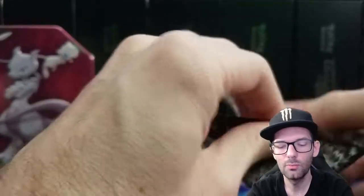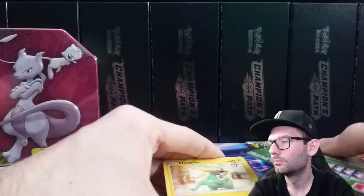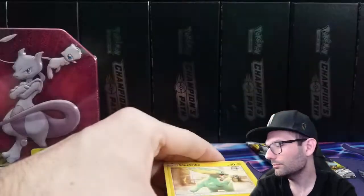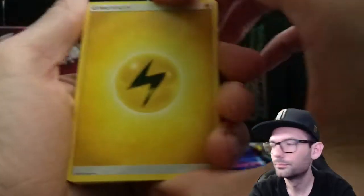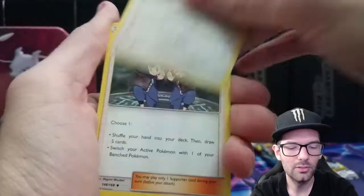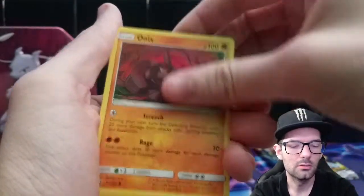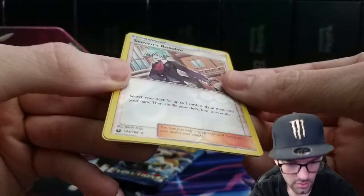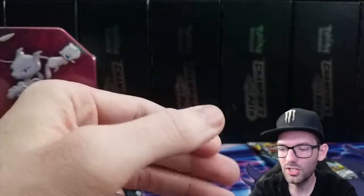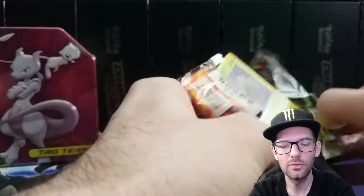Let's go into Celestial Storm — these are not the packs I thought were in here but definitely cool packs, stuff we don't get to open very often. Sky Pillar, Donn Spars, Tate and Liza, electric Onyx, Clim Pearl, Low Tide — we got Steven's Resolve reverse, which is also a rare, and a Registeel non-holo.